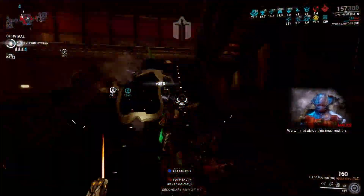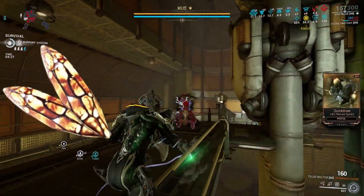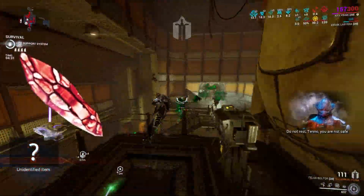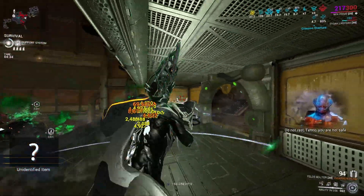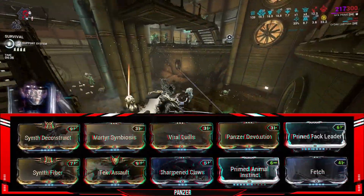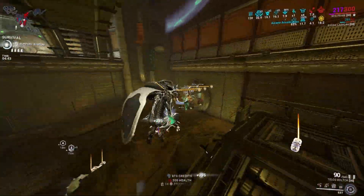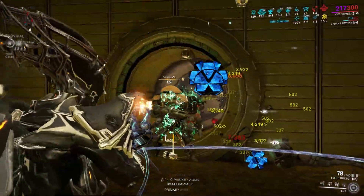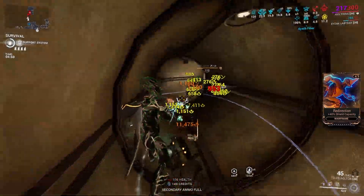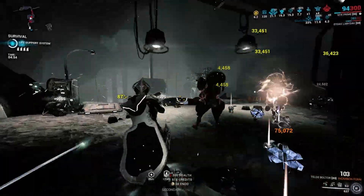For the build requirements, you need two yellow Archon Shards to replace Natural Talent to get 50% casting speed, and one red Archon Shard for ability strength. I'll tell you why when I explain the first build. A Panzer Vulpaphyla with Protective Sling — if you don't want to use it, use whatever you want, it doesn't really matter. You can go Madurai for more casting speed and ability strength, or Zenurik for better energy sustainment.